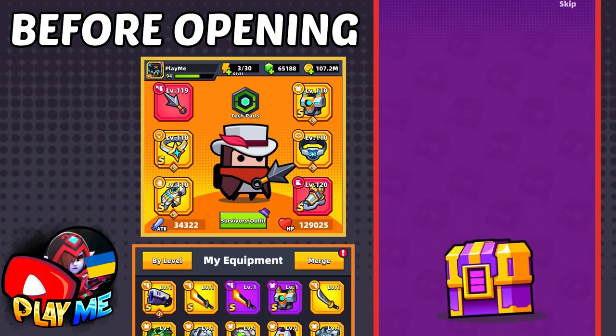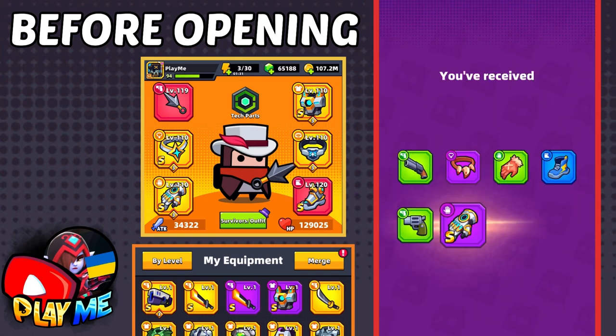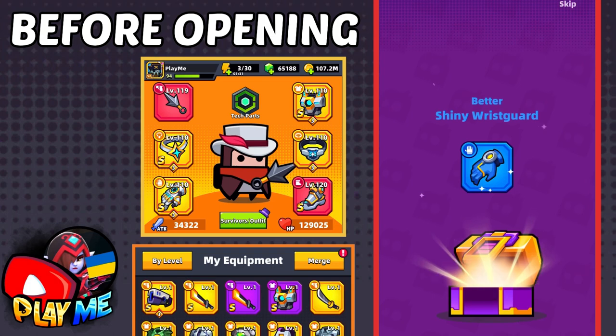I now have two pieces of Eternal Glows and only need one more. But looking at my gems, it looks like I only have enough to open about 40 more crates. Let's try to get that last Eternal Glows piece.